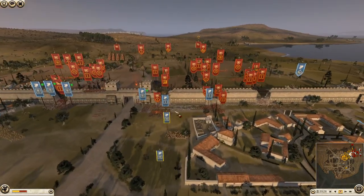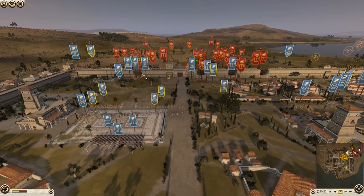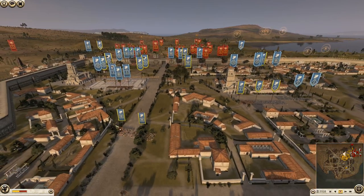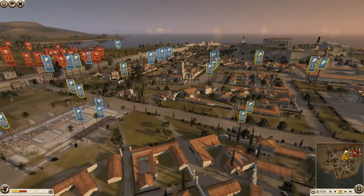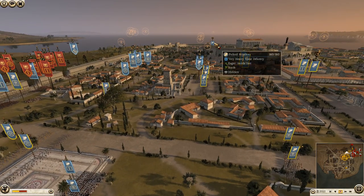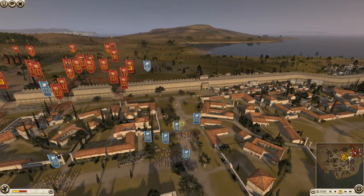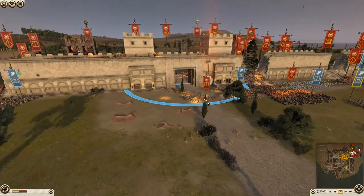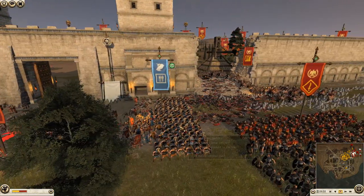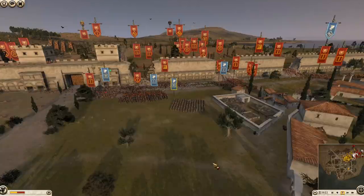We're deciding to fall back and let them come through the traps - this is going to be our main defending point. We'll make them pay here. We'll hold here as long as possible and if needed pull back to further positions. I've already got troops ready down the streets. The ally's general is all the way over here for some reason - he's just defending the temple, clearly he cares about it.